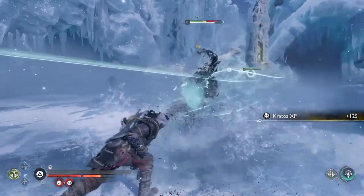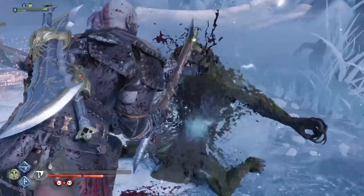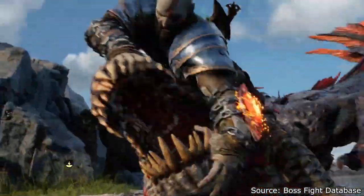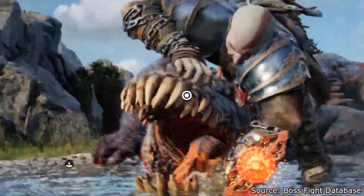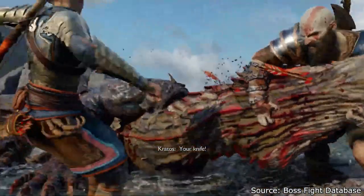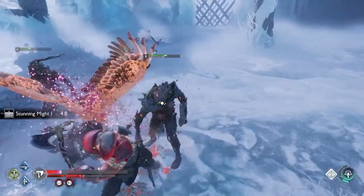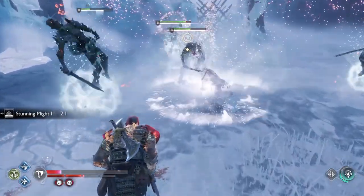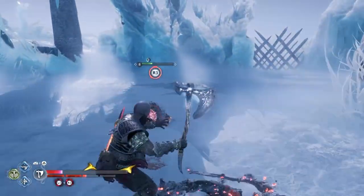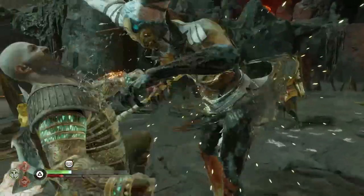Executions are a way to give the player a small break during combat. When Kratos is executing an enemy, he's invincible from any damage from the moment the player confirms the execute with the button press. Executions also give the player some visceral eye candy to look at, keeping them engaged and ready for the fight to resume. When an enemy is giving the player particular trouble, executions also work as a cathartic way to release stress and finish the fight.